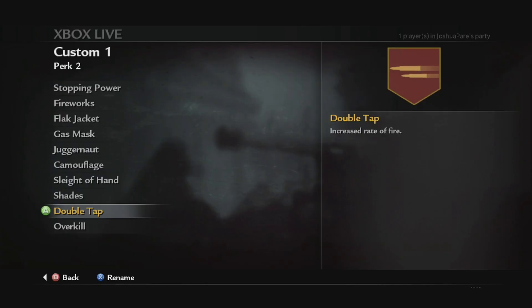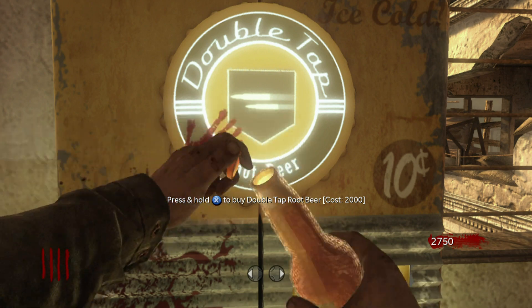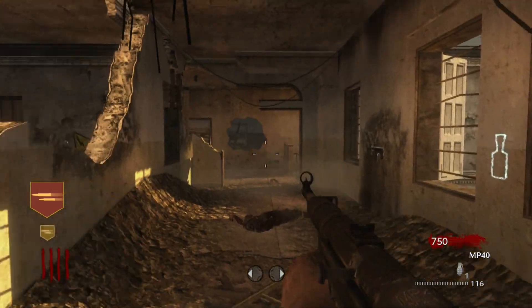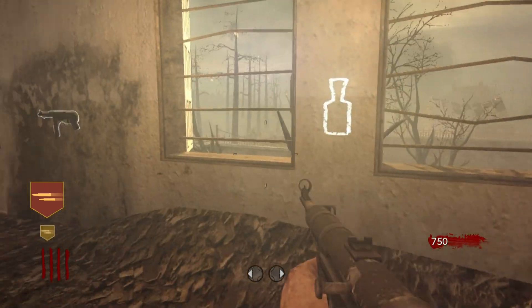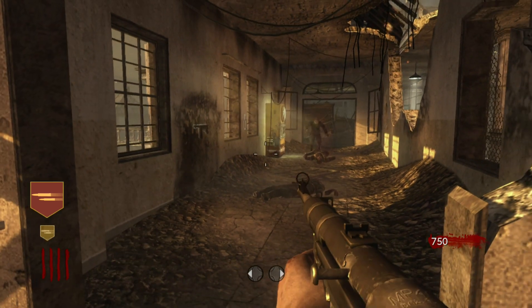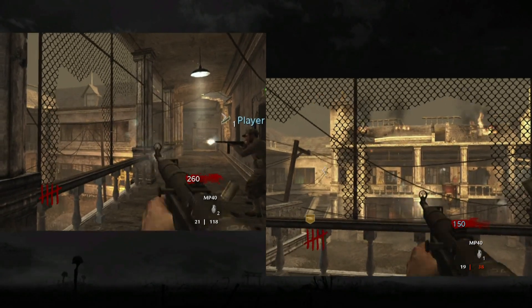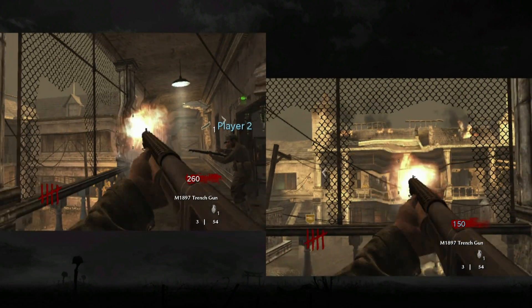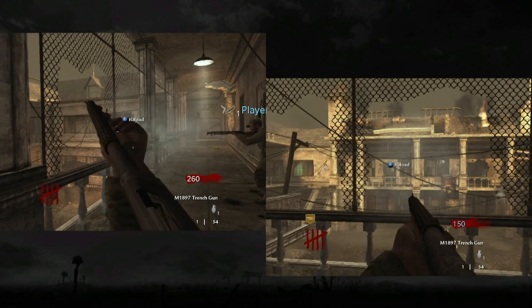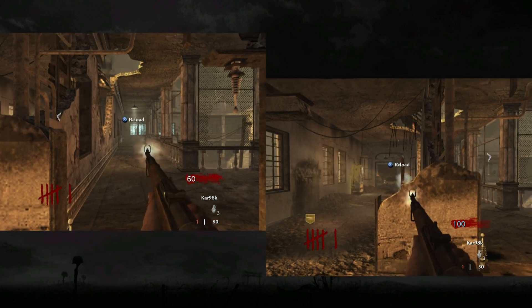Then we make it to Double Tap, and obviously it increases rate of fire. The name was changed slightly to Double Tap Root Beer — again, pretty good name change. The perk icon was pretty much exactly the same. The border was kept yellow, and honestly I think the only thing they really changed was the background from red to about an orange-ish yellow. And obviously yes, you can shoot about 33% quicker. Fun fact: you can actually do the pump action on any pump action shotgun about 33% quicker, and also the bolt action for any bolt action rifle about 33% quicker as well.